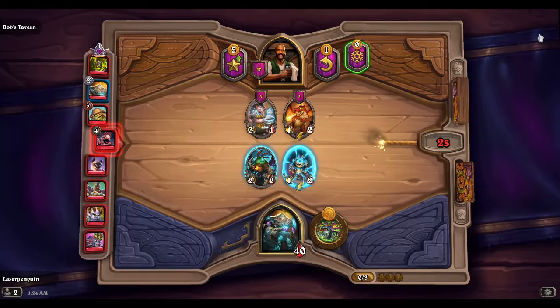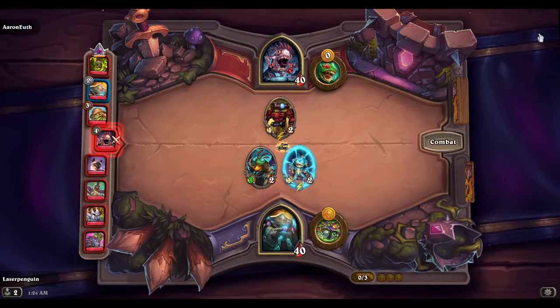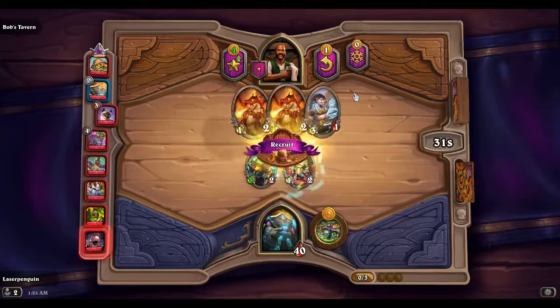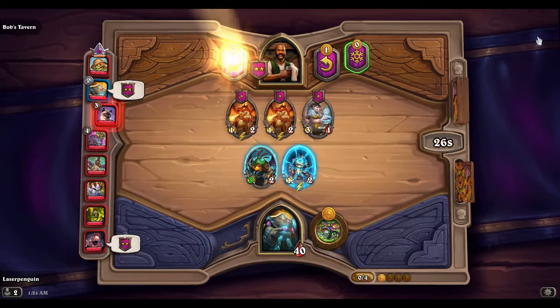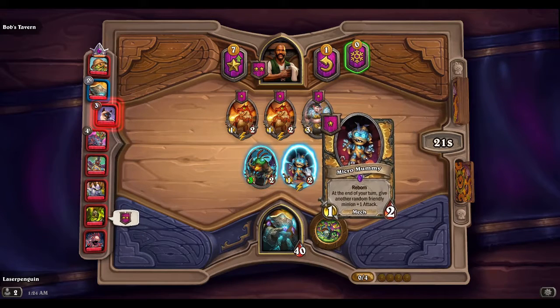We'll have a 1/2 and a 3/2 — don't tell the others, I'm rooting for you. I think we're going to tavern up right away depending on what we see here. Oh, that's a lot of dragons, but yeah let's go ahead and tavern up. I think we should be okay for this round — we'll be swinging with a 4/2 and still have a 1/2.